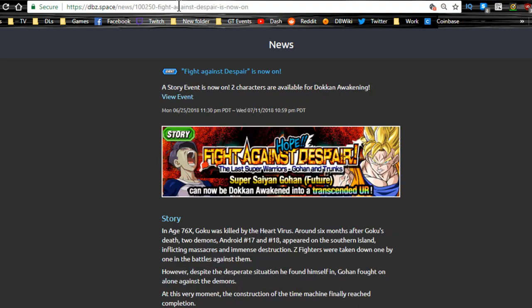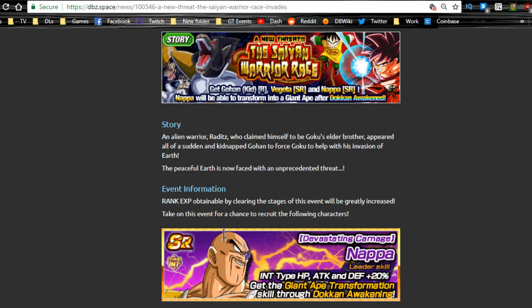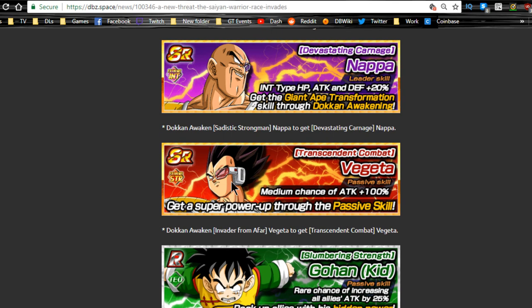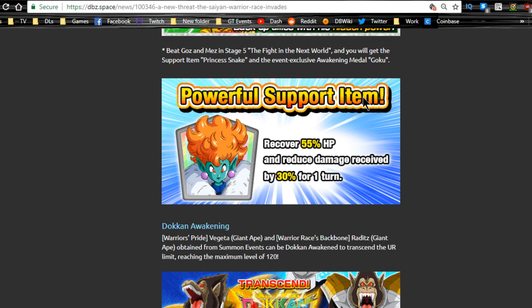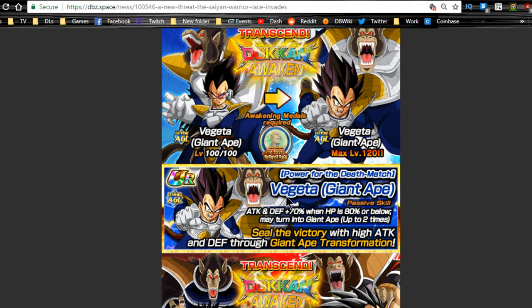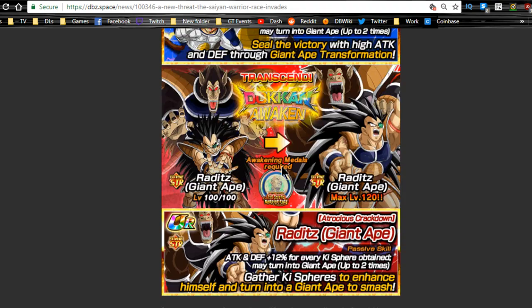The next one is the New Threat Saiyan Warrior Races event, which also runs until July 11th. You get the free-to-play Raditz, Vegeta, and Gohan here — not really worth any of them — but if you're lacking a great ape team, you could throw Napa on there because he has a transformation. There's also a new support item: recover 55 HP and reduce damage received by 30 for one turn — that's Princess Snake and she's really good. You need the moon at Napa medals from the last stage — three of them to Dokkan awaken Vegeta, and three for Raditz.